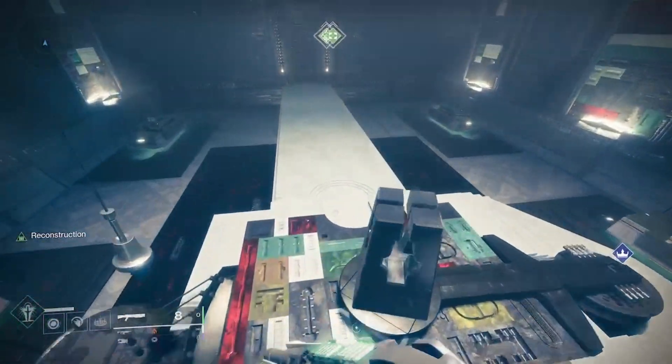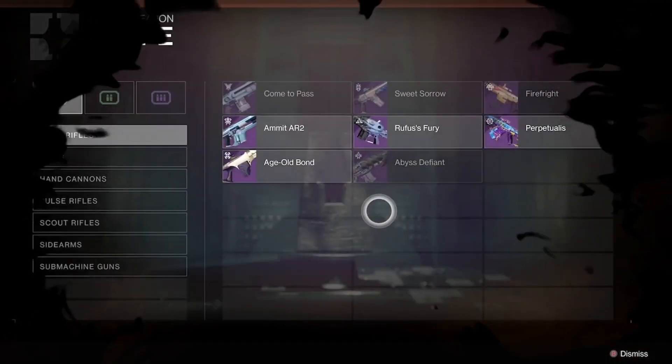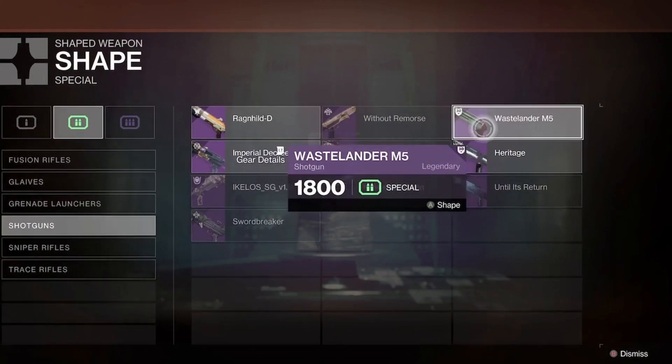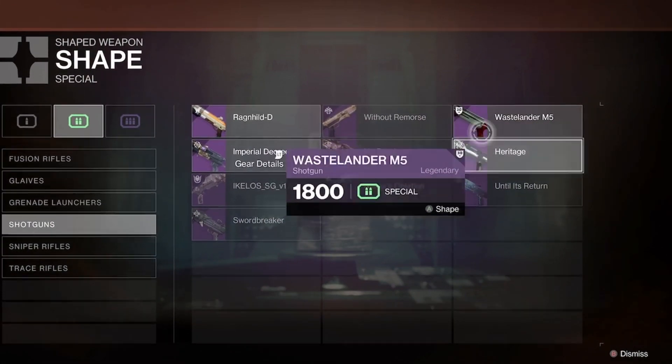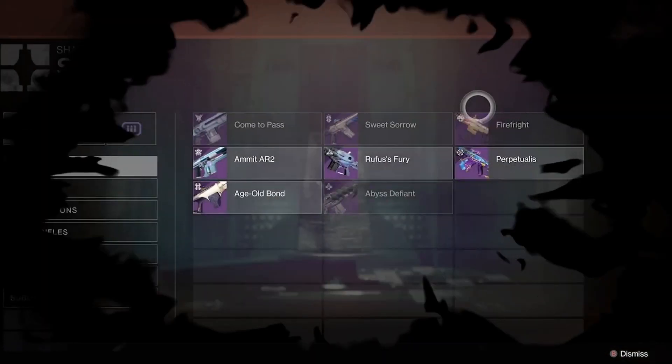If you want to do something on the same page it's a little bit simpler. Say you want to put a wastelander into a heritage — I don't recommend going straight down, I recommend going sideways. Press A and go diagonal, like press A and then go down to heritage. I found that worked out for me way better.